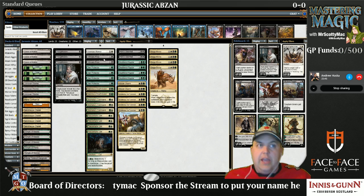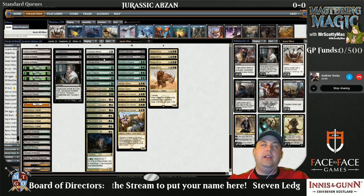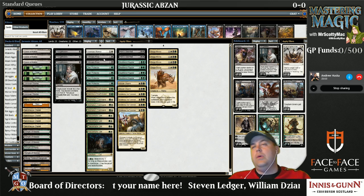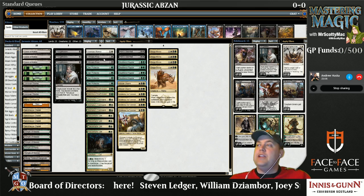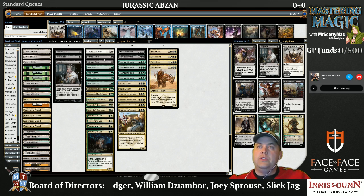Ultimate Price gets a lot of utility. In matchups where it's just killing a small creature, it's fine. And in matchups where it's bad, we just sideboard it out. We've got lots of other removal on the board.